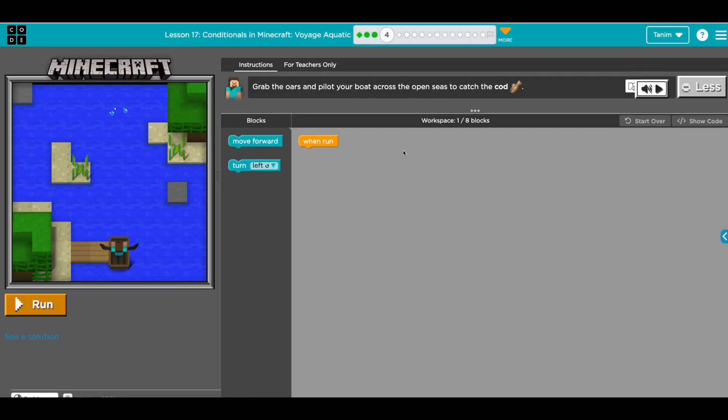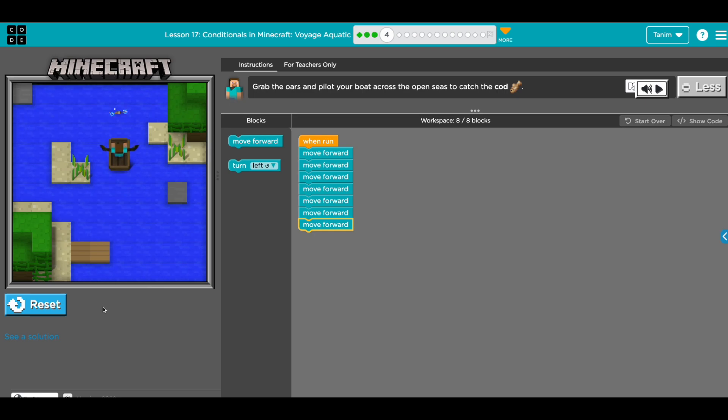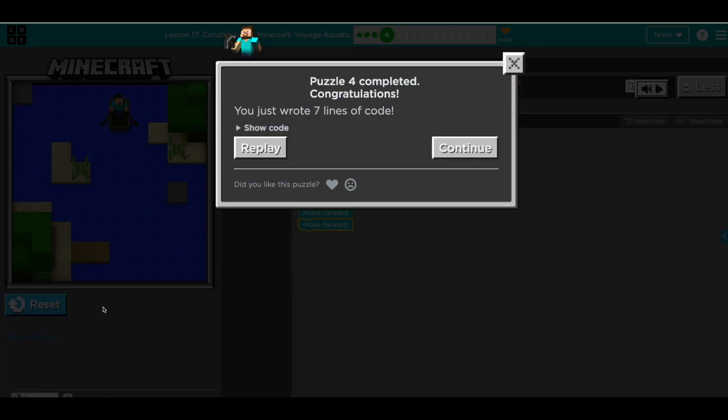We will go through them quickly. This one is the same — you just need to go to this court. Let's count how many steps: one, two, three, four, five, six — six, I think. Maybe seven because they're asking for eight blocks, so let's put seven. We just go straight — eight out of eight used. Just go there.